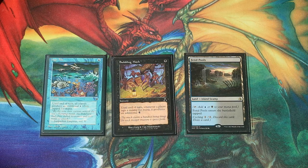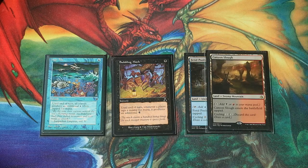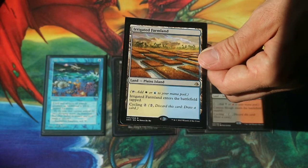What I did was look at every single land in Magic: The Gathering that was an island and something else — like Fetid Pools, which is both an island and a swamp — meaning it would function well with both Bubbling Muck and High Tide. I also started to add in Canyon Slough. I did not play Irrigated Farmlands in that deck because I did not have the color identity of white.